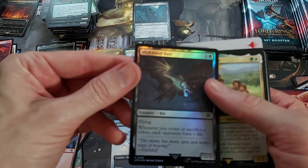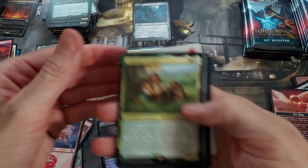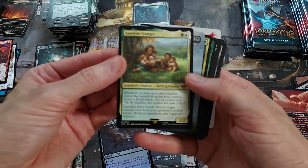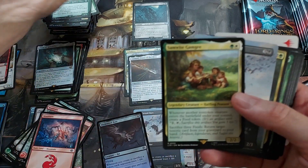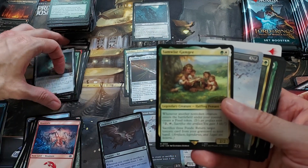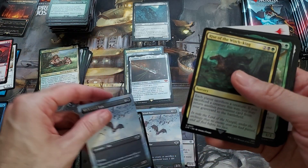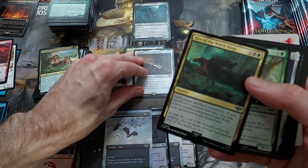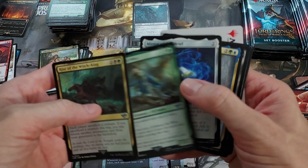Oh, nice foil Mirkwood Bats — nice! We're getting every variety. We've got Samwise — I think this is the good one. I noticed this one was really pricey on MTGO, so I think a lot of people were putting it in their little online decks for some format. Not sure what — haven't seen it yet but apparently holding a low value. Another full art Mirkwood Bats — that's crazy. Imagine making a bunch of copies of those and then doing your treasure shenanigans.